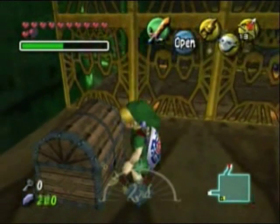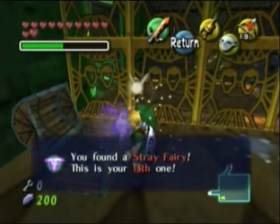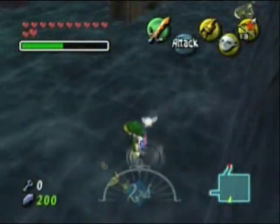And over here is Stray Fairy number 13. This is how you get in here — you have to get in from above. I thought you had to get in from below, because that's all I could see. And it turns out you get in from above. So that's how you do it.